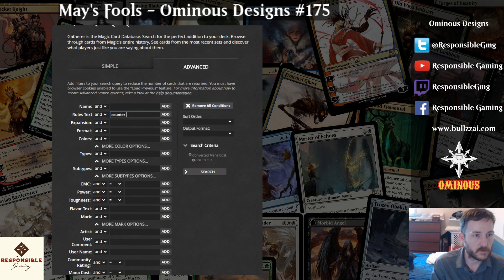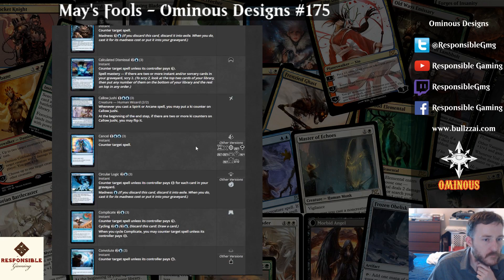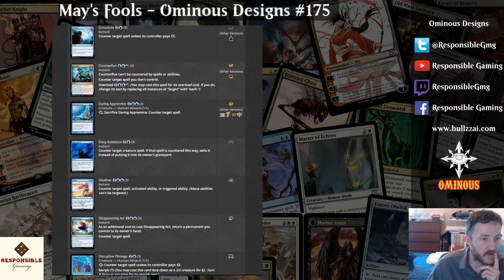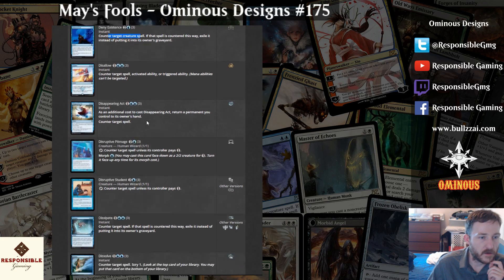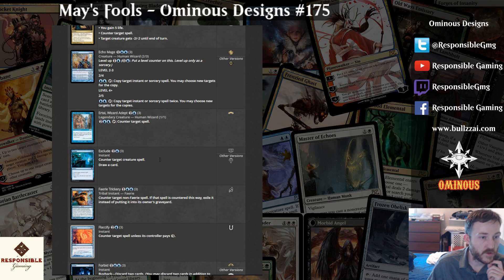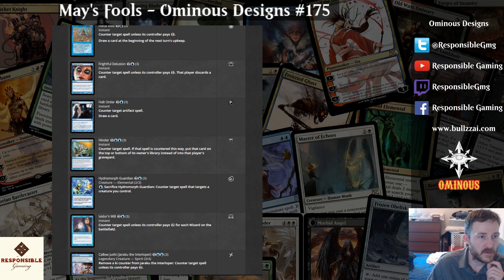Counter target spell, color blue — let's search. Let's see how many two-and-a-blue there are. Two and a blue: Calculated Dismissal, fair enough. Two and a blue: Circular Logic, good old. This is Ravnica and Eldritch Moon — counter target spell unless controller pays four. Deny Existence — counter and exile it, that's crazy. Creature spell. It exists. Exclude — counter and draw. Creature draw. That is neat. I like it.